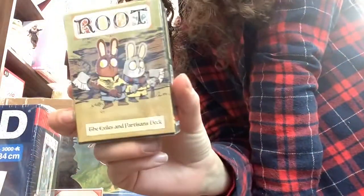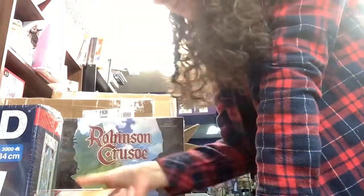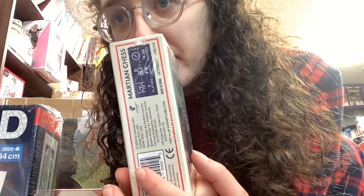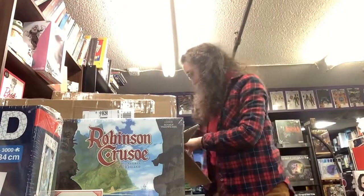We also have Root: the Exiles and Partisans deck — a little expansion for a great game. We have Martian Chess: a mind-bending, chess-style monochrome pyramid game. Complexity level is three out of four stars, so it's a bit difficult. It's described as an out-of-this-world game where color has no meaning and position is everything. I think this is a two-player game, 10 to 20 minutes — just like a short little game. Cool box.